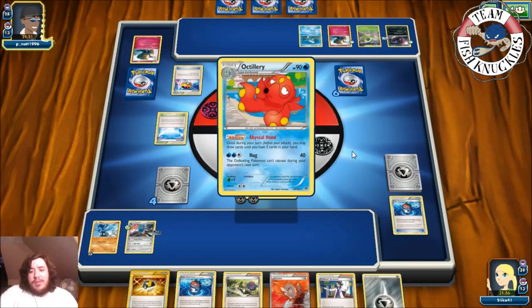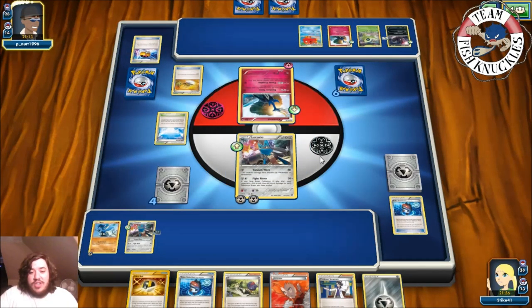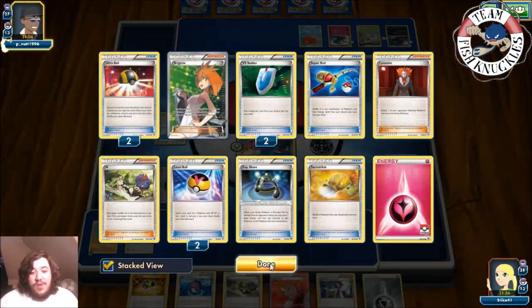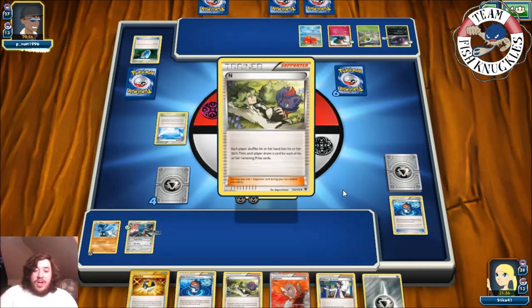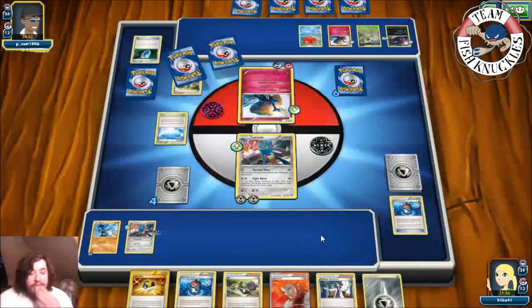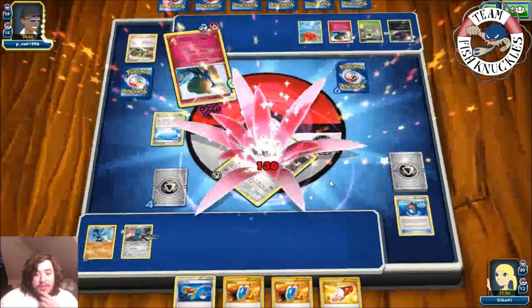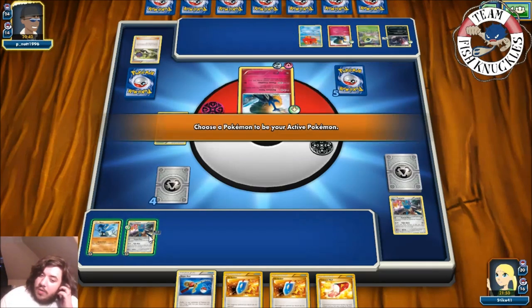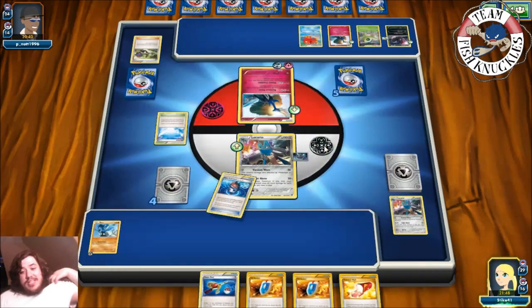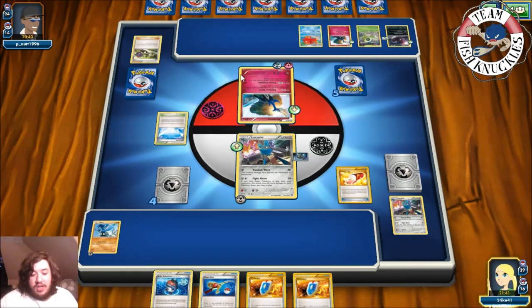Sycamore coming to our hand, almost opponent's turn. They send up Xerneas — not looking good for them. Rainbow Force, but they need to fill the bench to attack. Another Xerneas comes down, Love Ball probably getting an Artillery. Zygarde doesn't matter — max it can do is not a knockout. Artillery comes down, Sacred Ash shuffles Xerneas and Zygarde back in. Abyssal Hand draws three. They find a DCE — they'll take a knockout this turn. VS Seeker for N, putting us to four cards. Rainbow Force for the knockout.